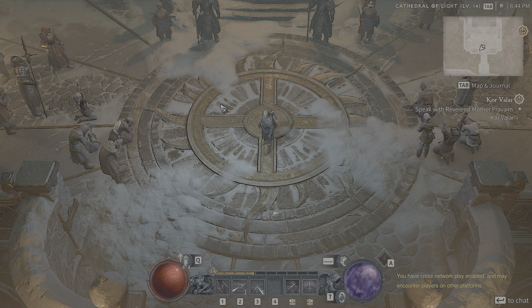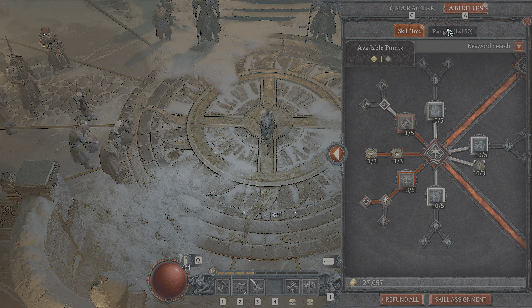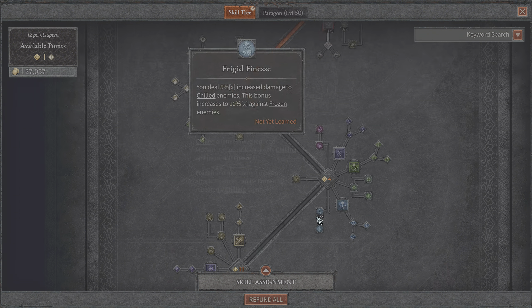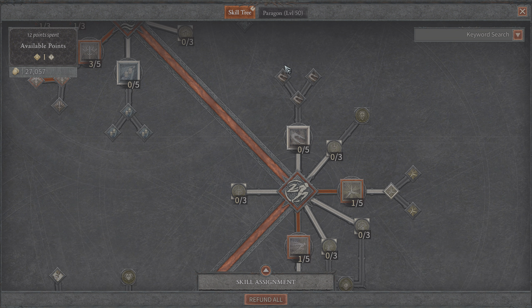Welcome everyone. Costini here with a discussion about skills in Diablo 4 for the Rogue in the open beta. We don't have access to everything in the skill line in the beta because we have a level cap of 25, and I personally didn't get as much time to play it as I would have liked. And of course we can't even see the Paragon skill line.